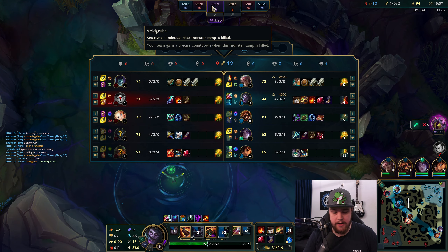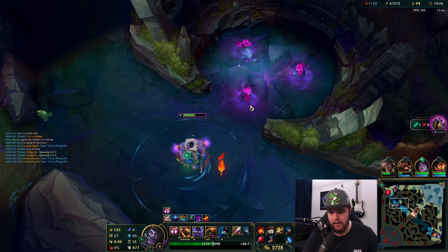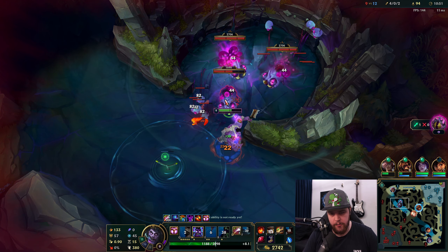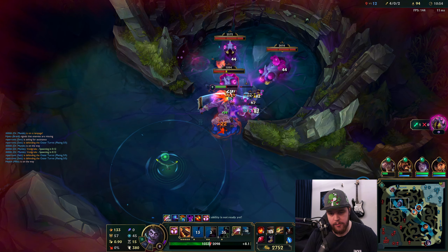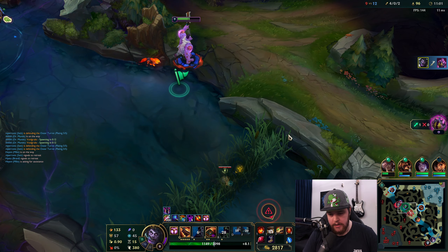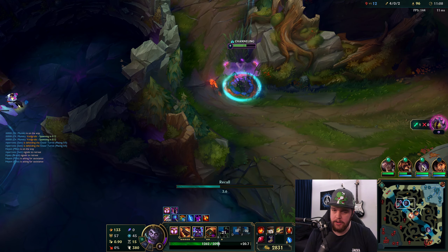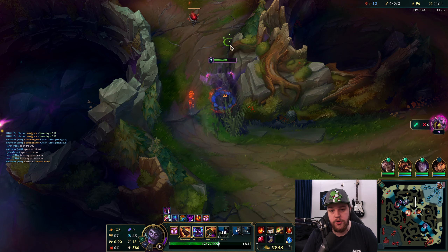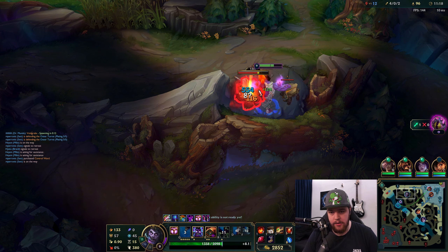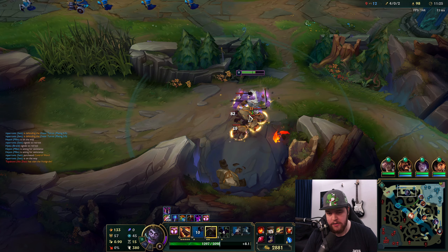I really want to get the void grubs — 10 seconds on those, I just want to do them on spawn. I do not care about your top turret whatsoever. Xin's dead so this is not going to be contestable for him. Getting the void grubs right now is what I kind of want. This top laner will contest me — a little unfortunate — but I'll get the first one, smite it and leave. I have four void grubs; my top laner didn't want to rotate for this.